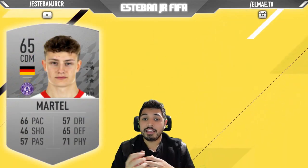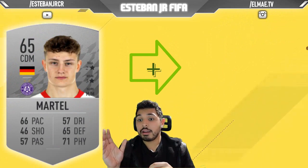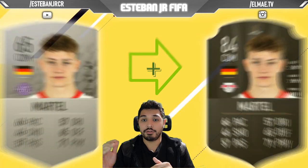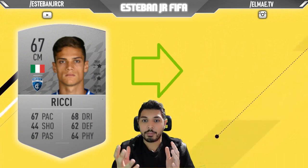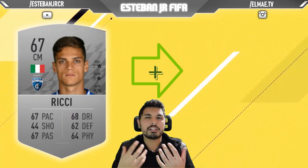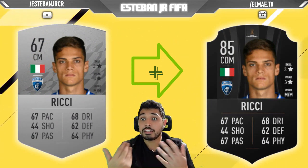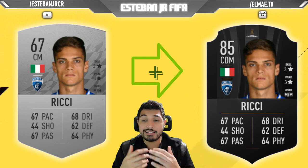Later, we have Martel. Right now he's playing in the Austrian league, but he's on loan from Red Bull Leipzig from the Bundesliga. This German player is a 65 and he can scale to 84. Then we have Ricci — something that surprised me about Ricci, this Italian player from Empoli, is that normally Italian midfielders are really slow. But Ricci has 67 pace, and I think it's a good pace for a central defensive midfielder. At the same time, his dribbling, defending, and passing are really good.